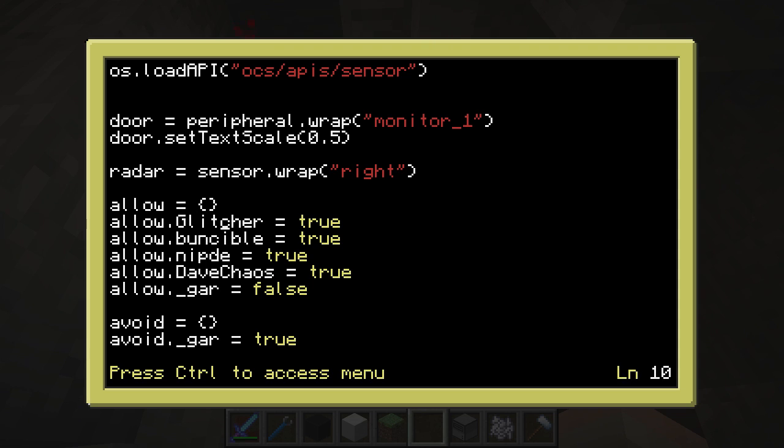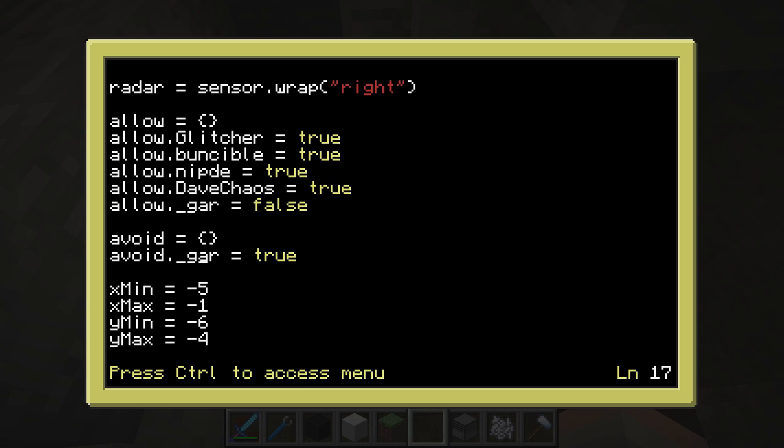Then I make a table full of people who are allowed in — that's me, Bunce, Nipty, Dave — but we're not letting Gar in, so that's false. We also actively avoid Gar, so the difference is: allow means it won't open for him, while avoid means it won't open if he's anywhere nearby when anyone else tries to open it. So if I'm coming along and Gar's hiding behind a bush nearby and I try to open the door, it won't let me in, because Gar might be able to run in past me.